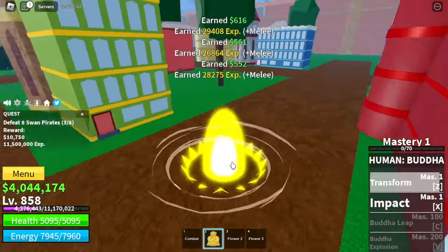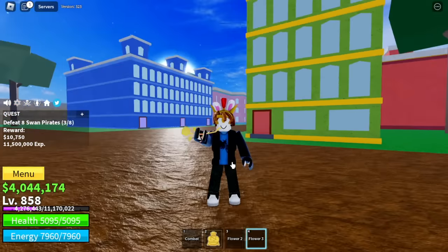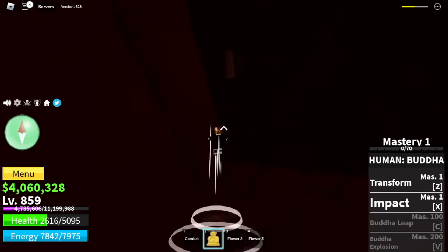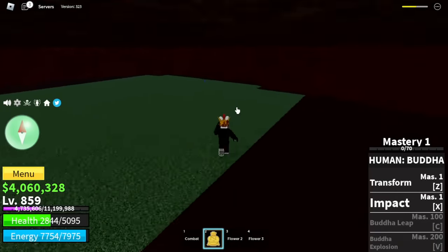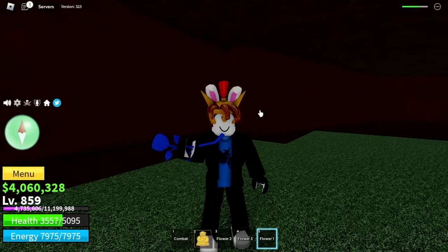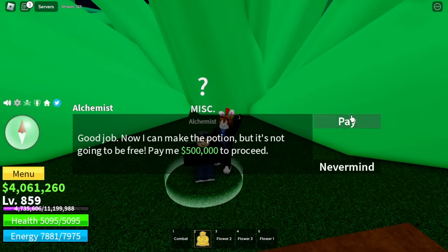That's flower number three — the yellow one. For the blue one, you can only find it at night. I found my blue flower in this island. After this, we are going back to the alchemist. Aside from giving him the flowers, you need to pay him 500,000 bellies.